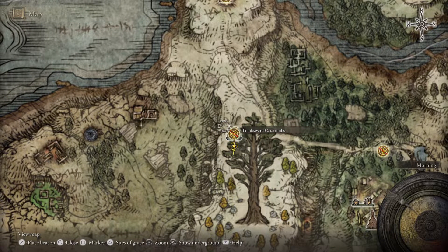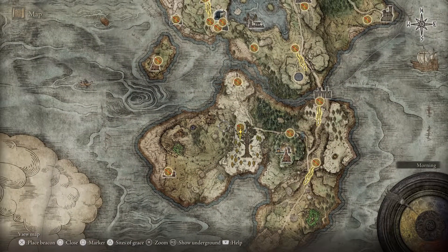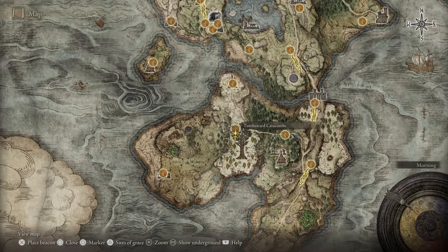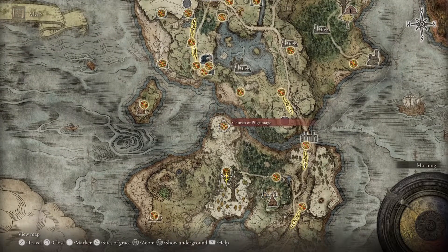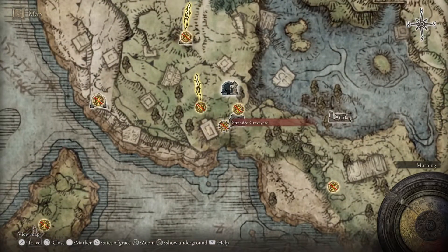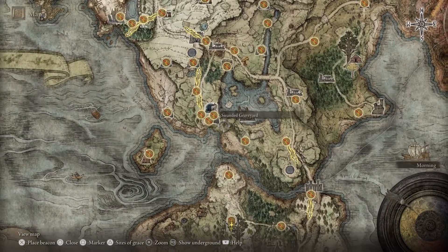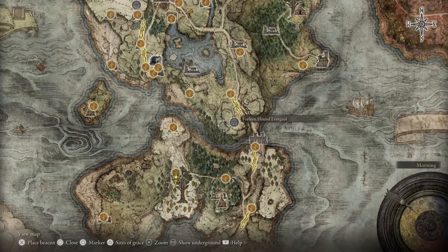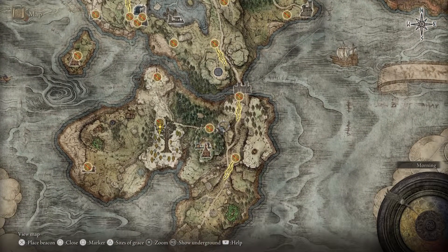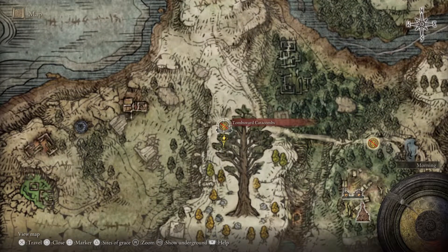This is Elden Ring, and this is Tombsward Catacombs, as you can see on the map. It's south of the Church of Pilgrimage, which is basically south of where you start the game — this would be your first grace. To get here, go southeast into this area and then west.